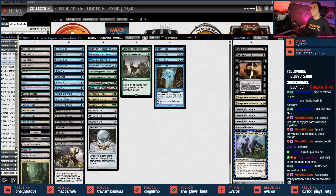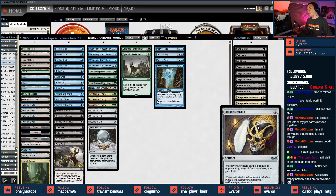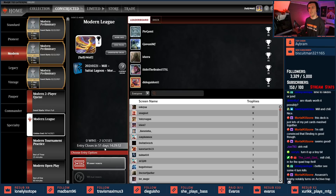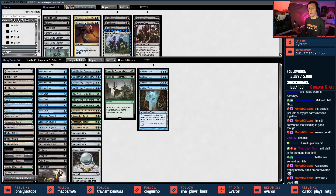The sideboard is of the variety a mill list will have: cling to dust, extra pates, fatal pushes, crypt incursions, ravenous traps, glimpse the unthinkables in case we don't want as many assassin's trophies, some soul guide lanterns, a profane memento, and a Lurus. We're running Mortal Kill Zone's list card for card because I tried to adjust it and started losing — ran into dredge four times and the card I changed was ravenous trap. Let's play magic — enough of the deck tech!